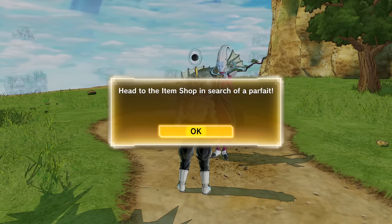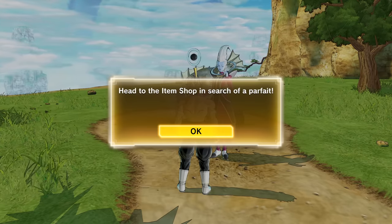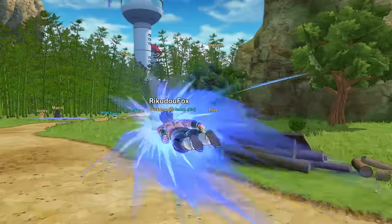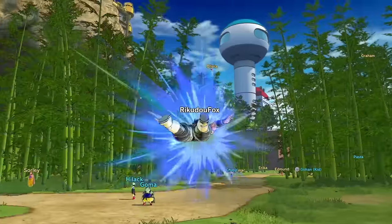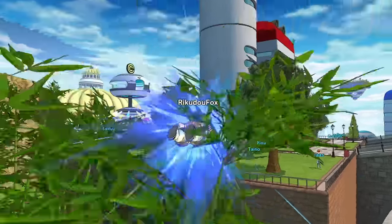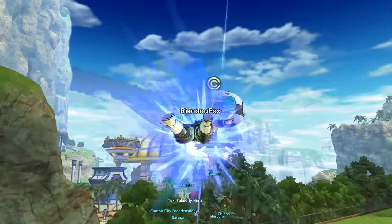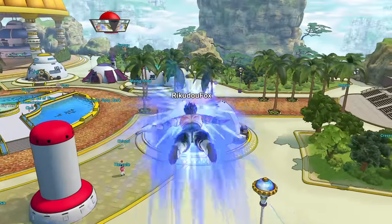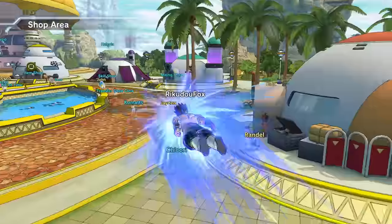Alright so we have to go find a dessert. The prompt says to head to the item shop in search of a parfait. This is obviously my very first time doing this as well — we have to go to the item shop. Whis is literally having us do some chores for him, but I mean, if it's for the max level cap of 120, that's fine.